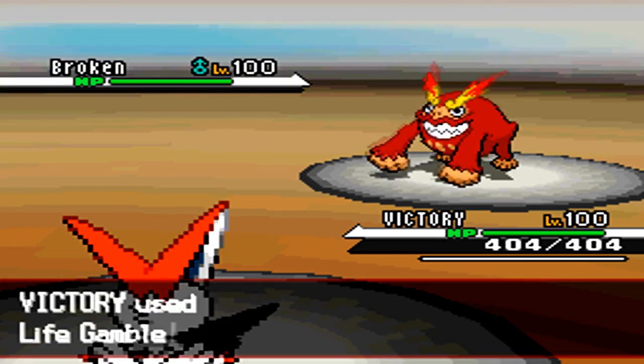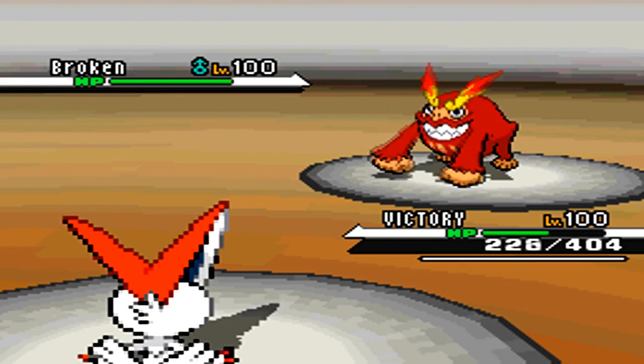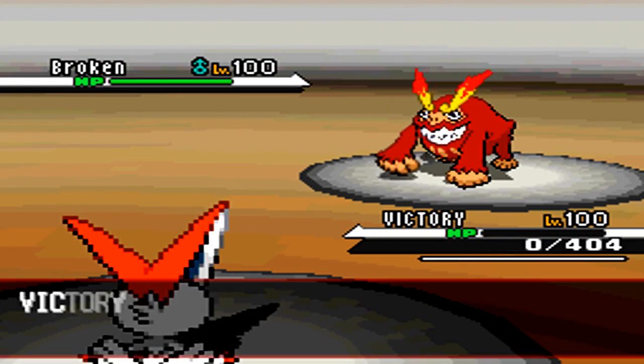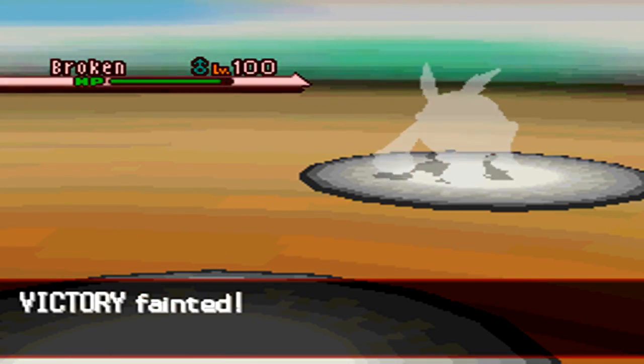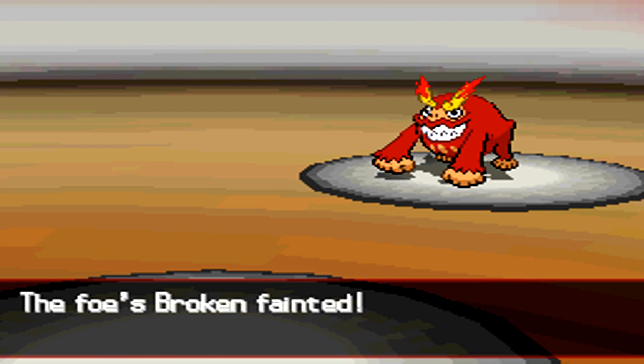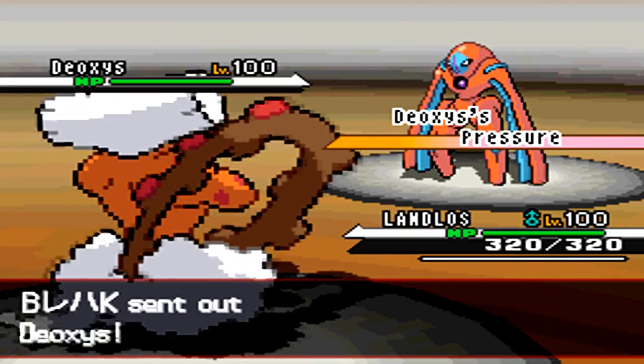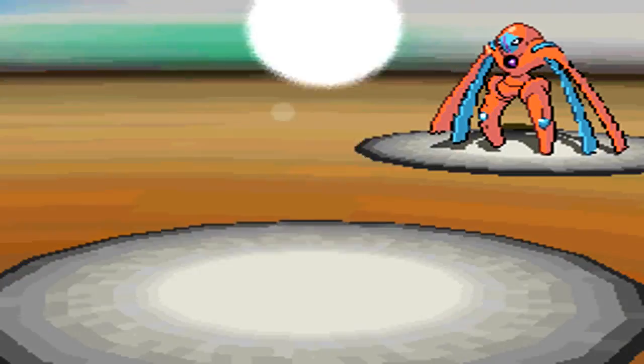I lead off here with my Victory, and he sends in his Broken. I go right in for the Life Orb gamble. I use this lead a lot — apparently it's on Smogon now. It's a great anti-lead because it prevents him from setting up.